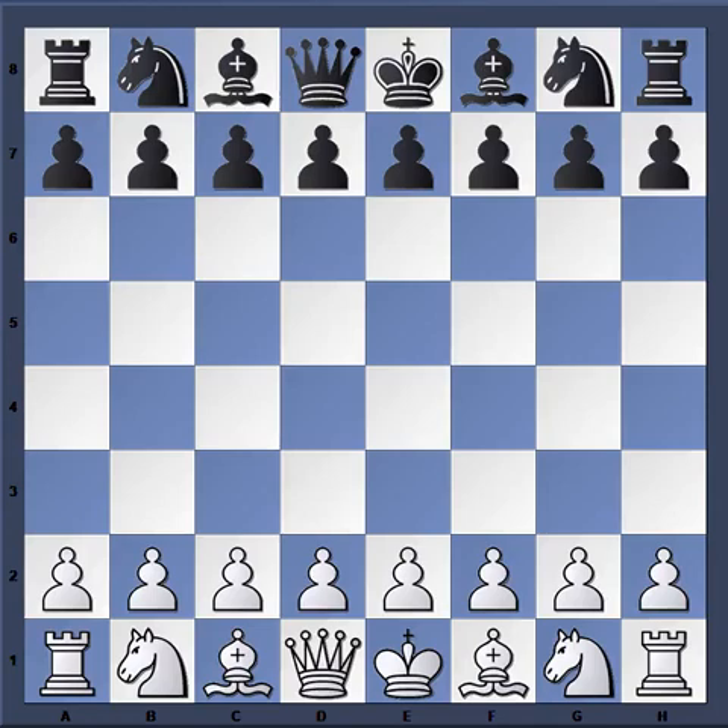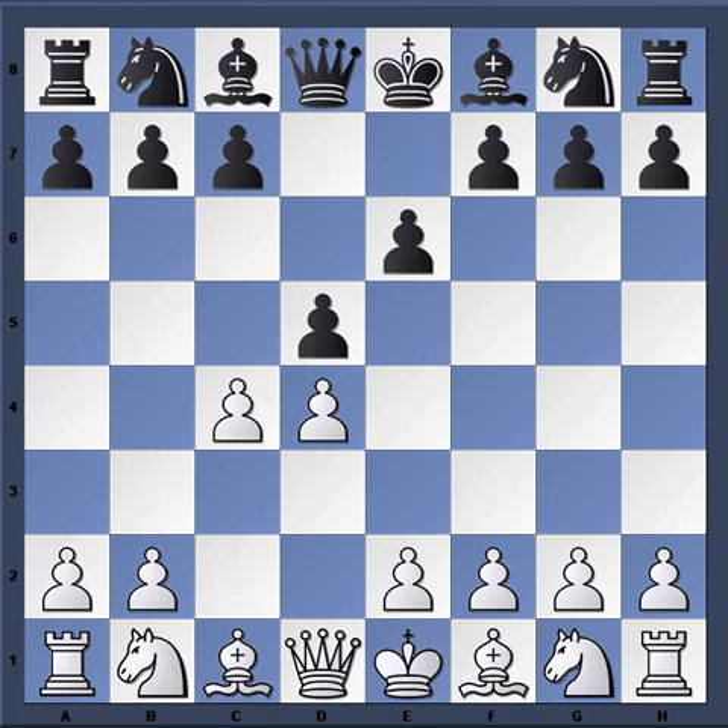Hello everyone, today we're going to look at a game from 1905 between Carl Schlechter and John Walter. Why am I going back so far in history? Because the game is very instructive. We're going to look at a stone wall. Schlechter played for the world championship against Emanuel Lasker — unfortunately for him it ended in a draw and the champion retained his title, but he was a very strong player known for his solidity.